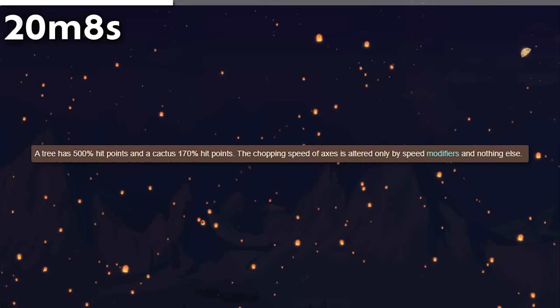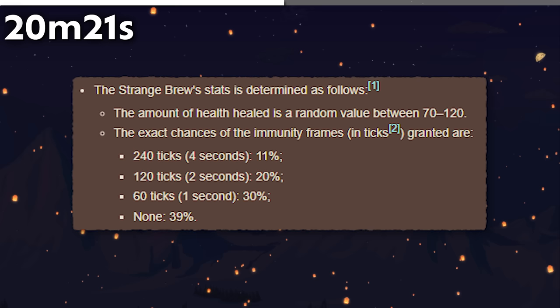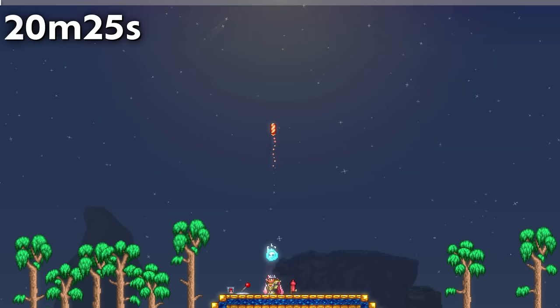Cacti are much easier to cut down than trees. Trees have a hit point value of 500%, while cactuses only have 170%, meaning it takes 15 strikes to cut down a tree with a copper axe but only 5 on a cactus. The longest single period of invincibility obtainable is from the Strange Brew, which has an 11% chance to make you invincible for 4 seconds.